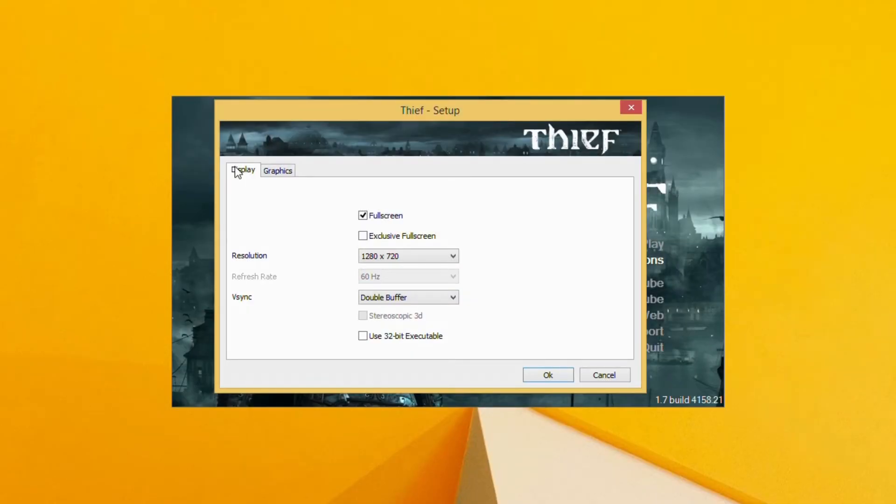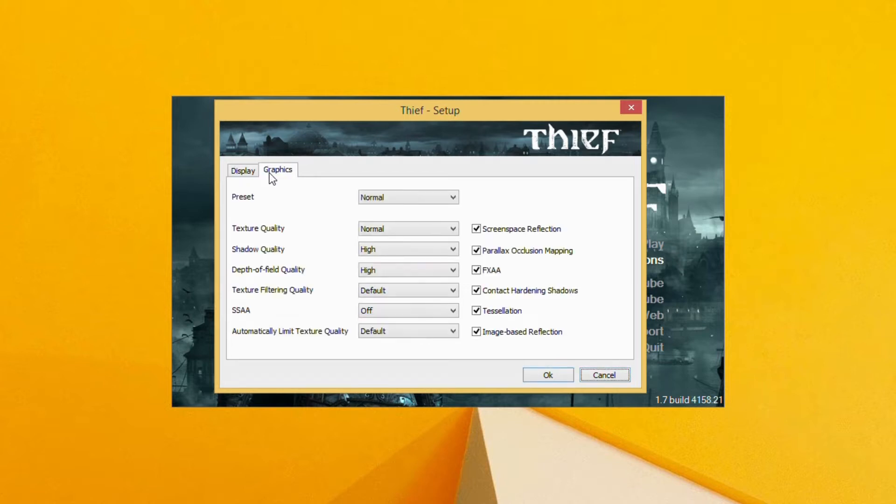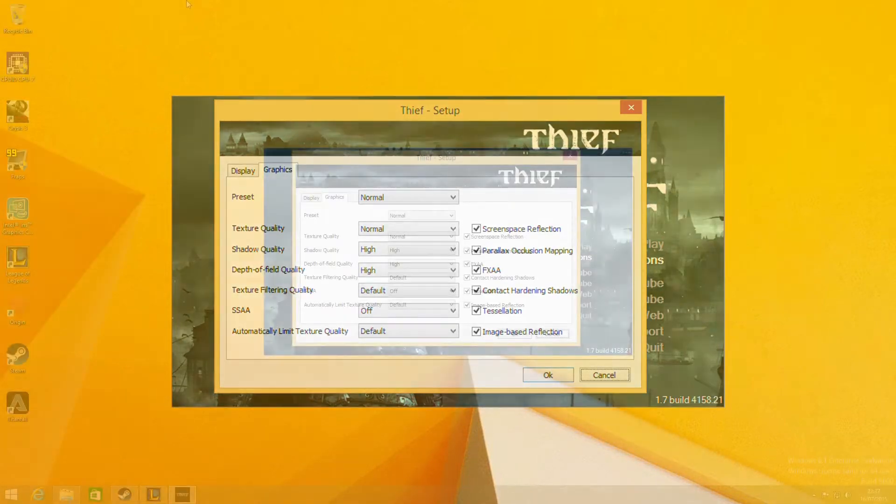We are running the game here at 720p and on the normal detail settings, as we'll see in a moment. So relatively high detail settings — we've got normal texture quality, high shadow quality, and various other bits and pieces turned on.